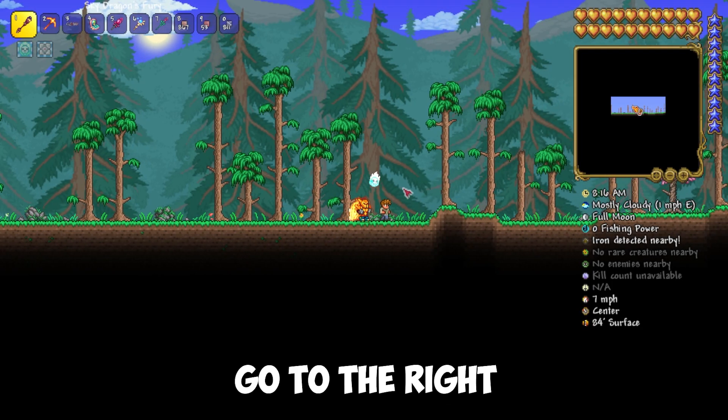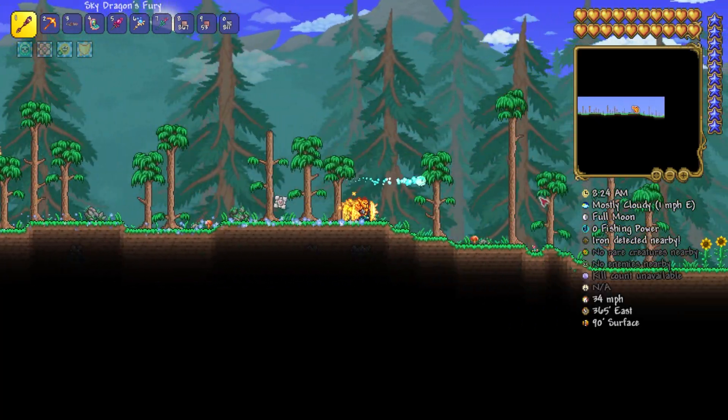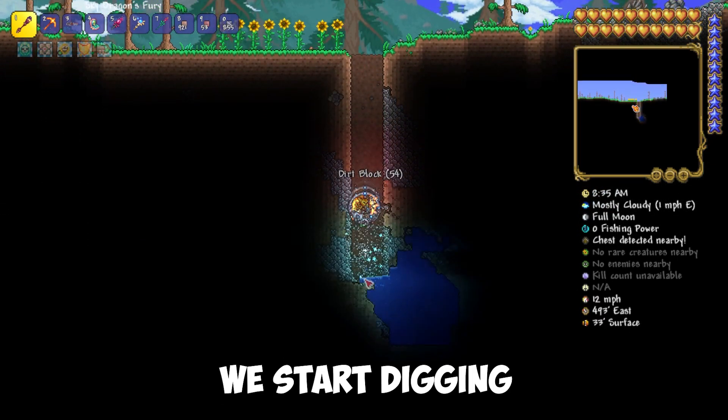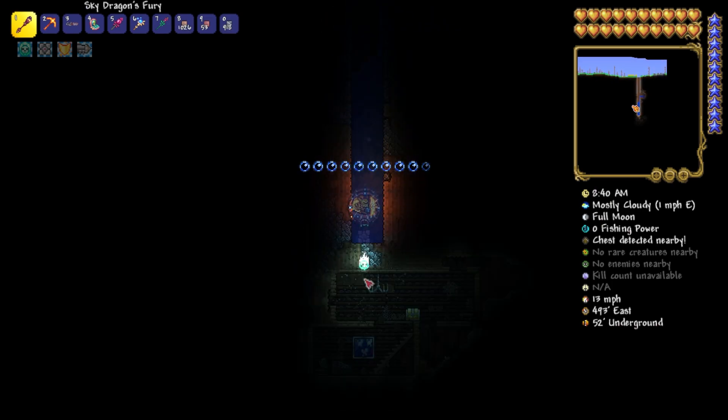After you spawn, go to the right to the end of the sunflowers. Or for those who have a compass, go to coordinate 500 east. After that, start digging until you see the Angel Statue on the right side.